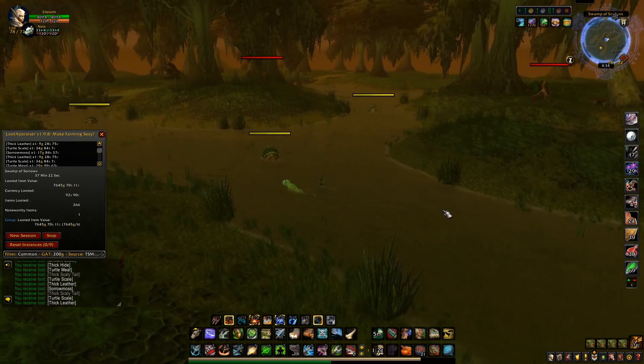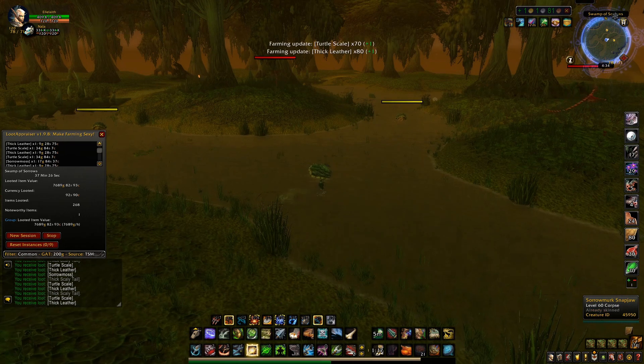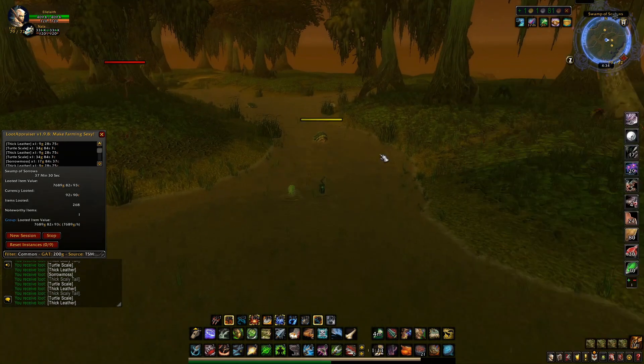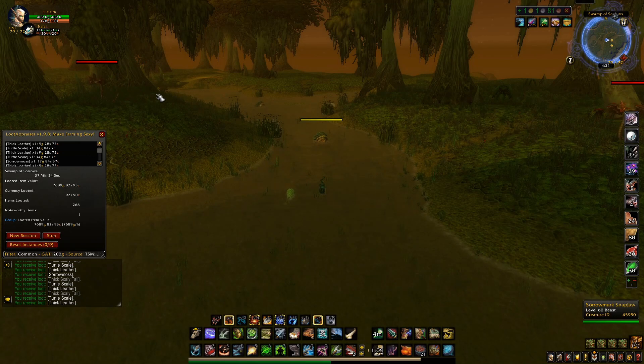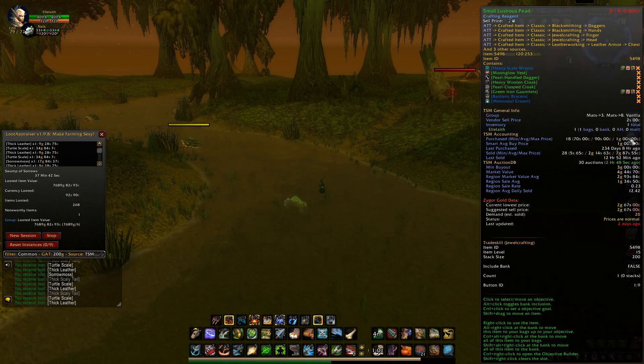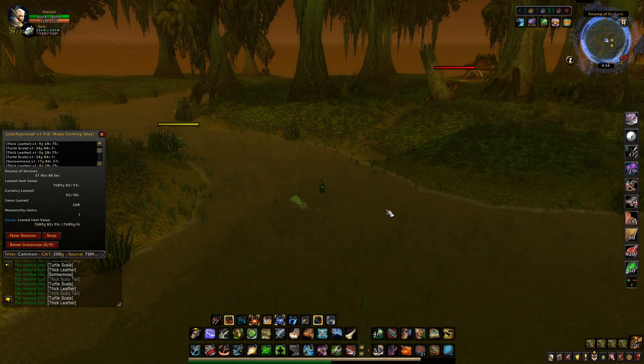If you also have an herbalist with your skinning, you're going to be able to pick up Sorrow Moss, which is all along the water here with the turtles. Golden Samsara is another herb you're going to get here, and that's more along the trees out with your serpents.